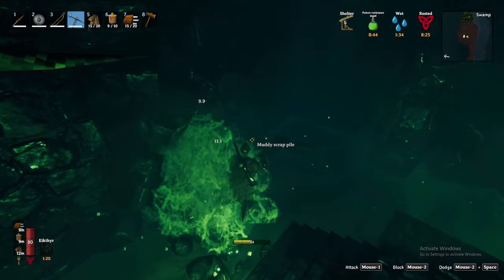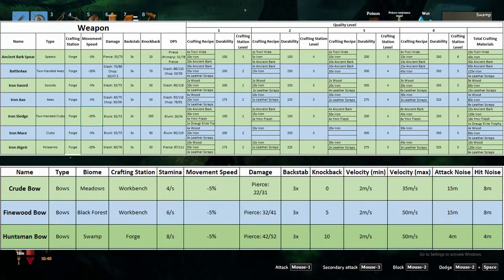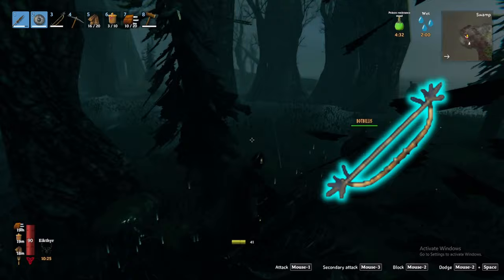Refining the scrap iron at a smelter will yield iron, bringing us into the iron age and unlocking a ton of weapons, armor, and tools. I will share the full list of new weapons and armor unlocked in the swamp biome on screen — feel free to pause the video here. Included in these unlocks is what I consider the second broken item provided by the swamp and what many consider the best bow in Valheim: the Huntsman bow.